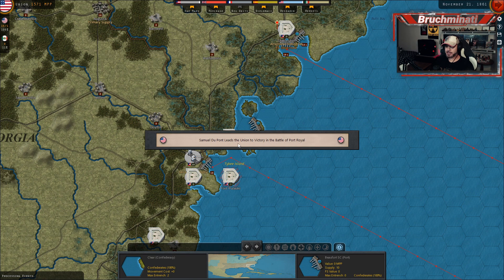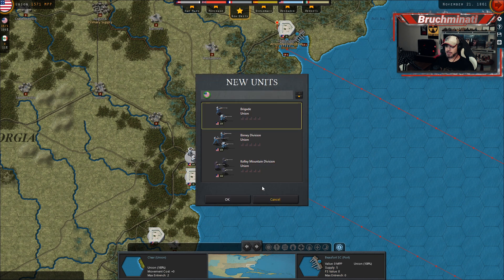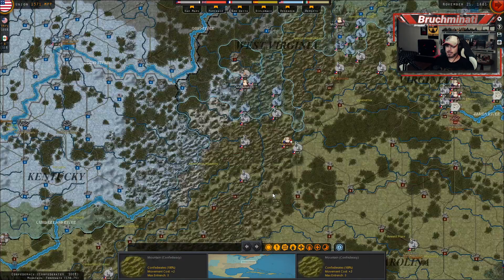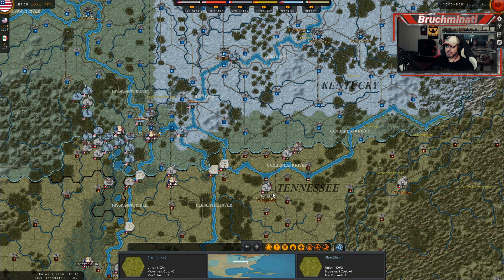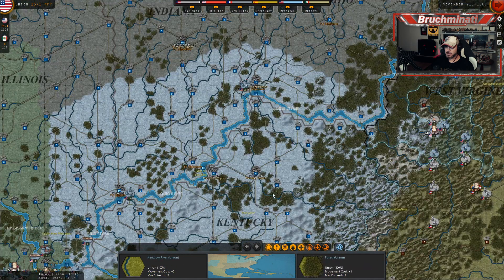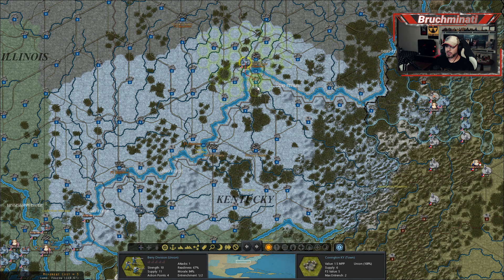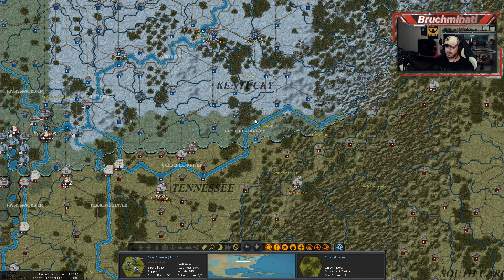Samuel F. DuPont leads the Union to victory in the Battle of Port Royal. Nice! Alright, we got some more troops to put down — let's check out Kentucky. They just joined... they have no troops? Kentucky just joined with no troops. No shot. Absolutely sickening. What complete shit.